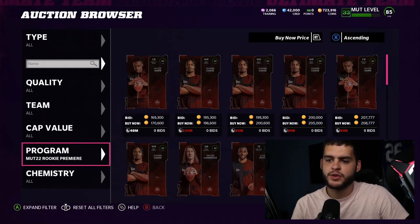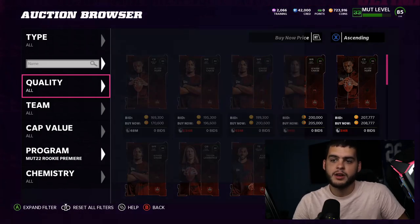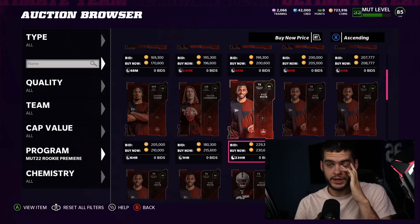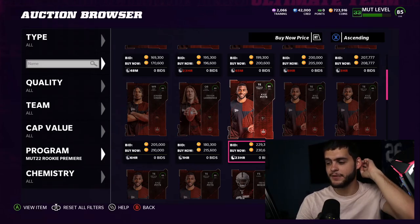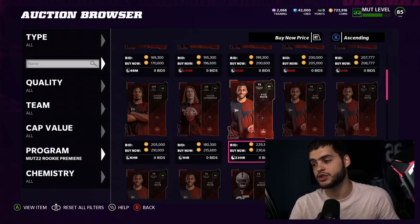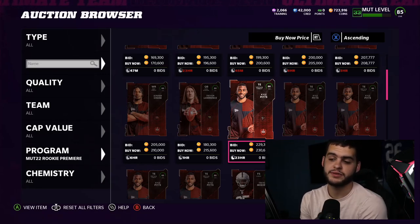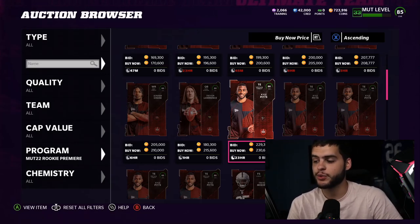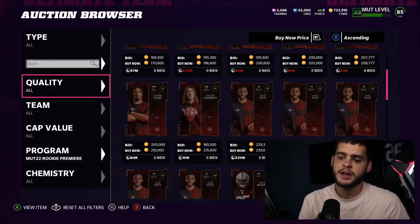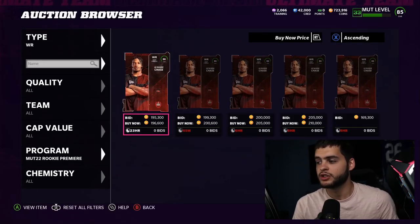Some of these Rookie Premier players still have crazy value and are going to be phased out pretty soon. For example, Kyle Pitts — he would have been phased out if it weren't for the fact that he was essentially free for a lot of people and still super fast. Darren Waller being an LTD was great for Kyle Pitts, and George Kittle being lower speed has maintained him. But Jamar Chase is in a very different situation at a very different position.